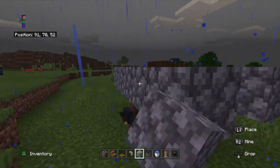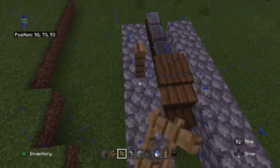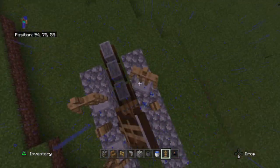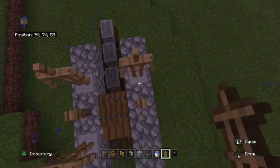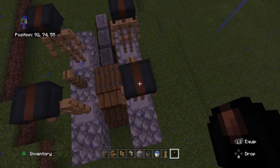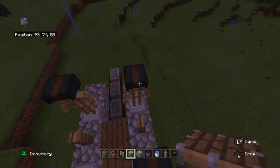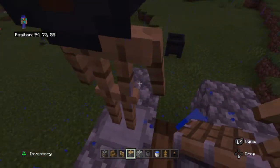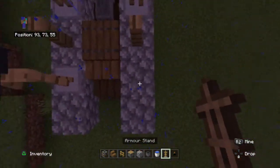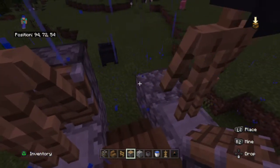Break the three cobblestone the armor stands are standing on, then do the same on the other side. Build that cobblestone back, do the same on the other side. Get a sticky piston and a fence, put them in the mid-center next to the trapdoor. Get an armor stand and put it there. Put the leather caps on, then get the piston facing the armor stand.